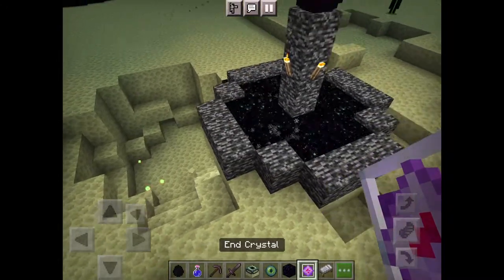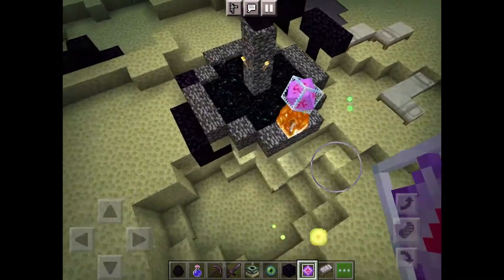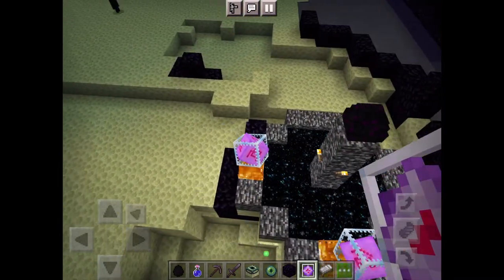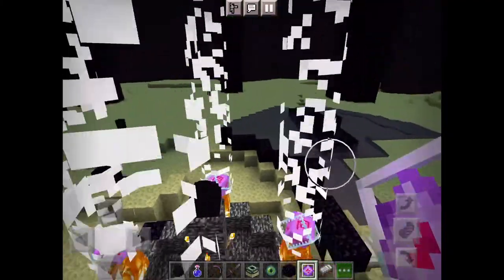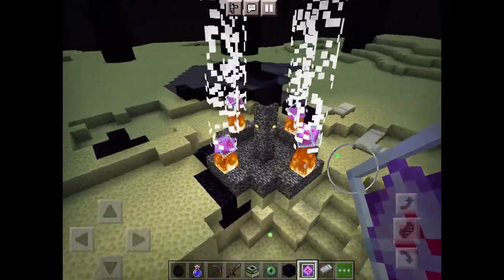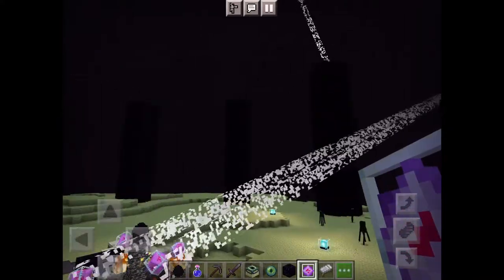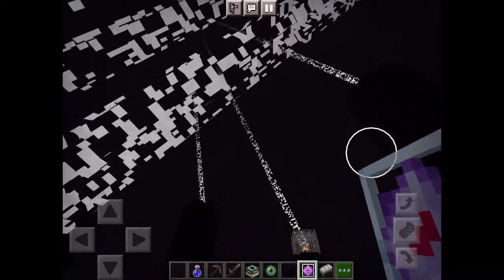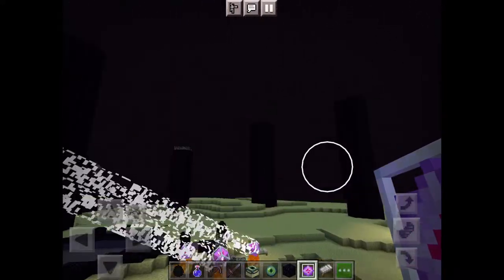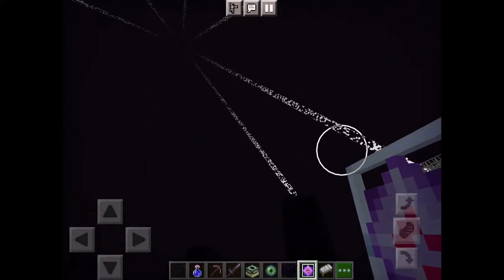Quick video on how to respawn the Ender Dragon. You need end crystals - they go on the obsidian. Place them on all four sides in the middle, like I did in the last video. And you don't need the dragon's egg for this.